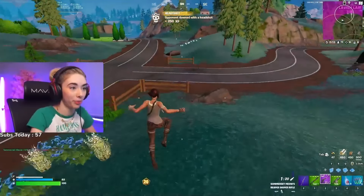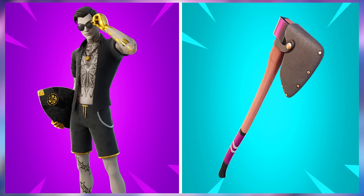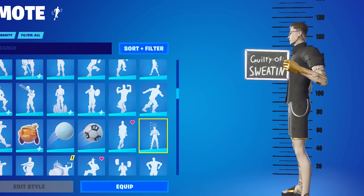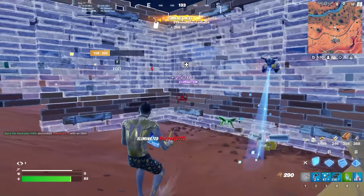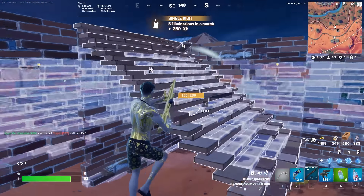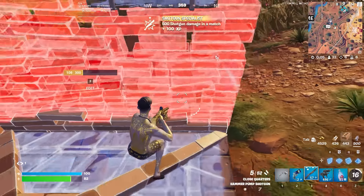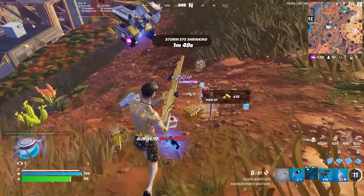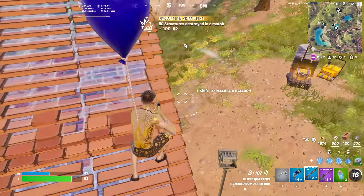We then quickly moved into Chapter 2 Season 7, and for the best combo we are going with Midsummer Midas and pairing this with the Chop Chop. There were some amazing skins added during this season, but the pickaxes were probably a little underrated and could have been a lot better, and the best one I could find was the Chop Chop. It is basically an axe that looks really cool with a simplistic design, so it is going to work in with pretty much every other skin in your locker.